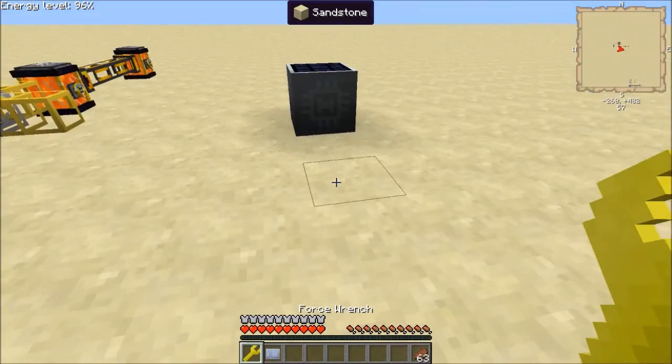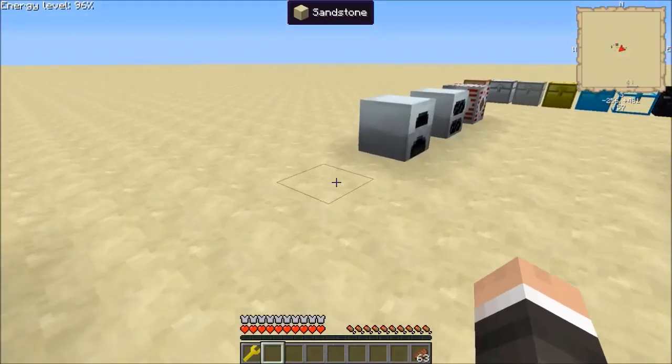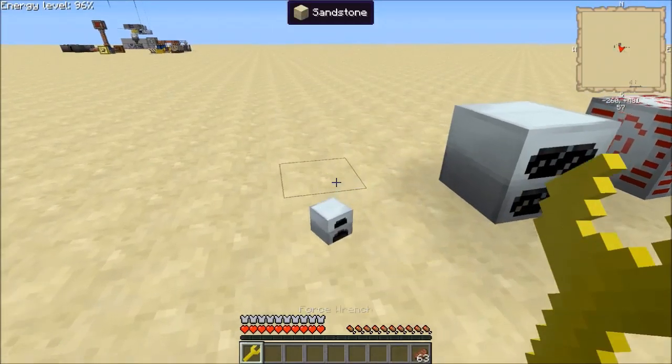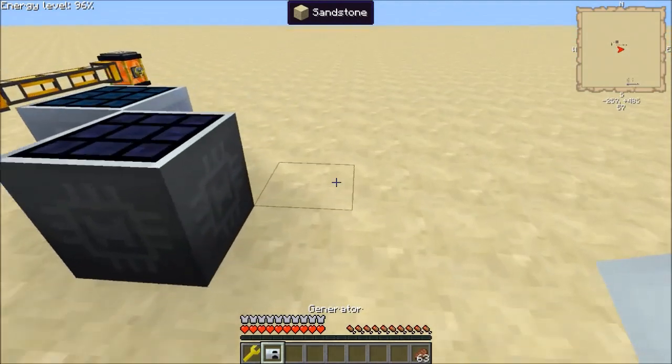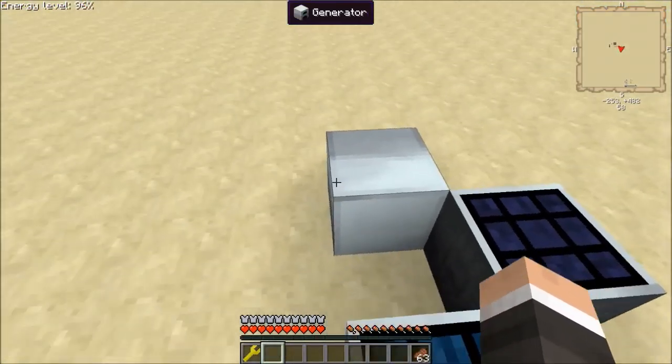It works with all the solar panels — you can see it keeps its power. Here's a regular generator with coal coke inside. We'll grab that, stick it there, and you can see it keeps its power and its inventory.